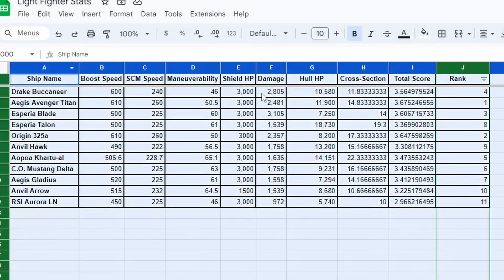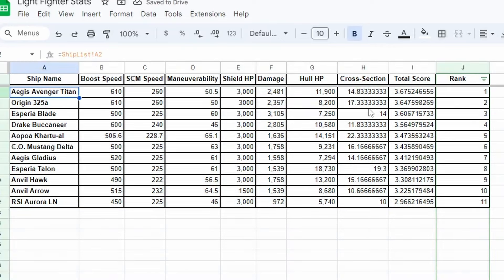So I'm quickly going to rearrange this ranking. As you can see, if we change the weights the rankings also change — it's no longer an AI ranking but a human ranking. We see that the Avenger Titan and the Origin 325A are on top, along with the Esperia Blade, because these ships have faster boost speed, good damage, and solid maneuverability. The Buccaneer moved to fourth spot and the Avenger Titan actually took the first spot.